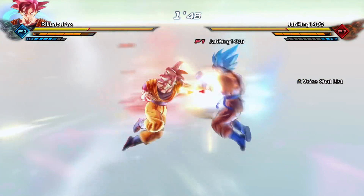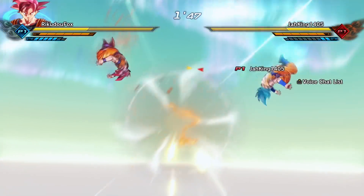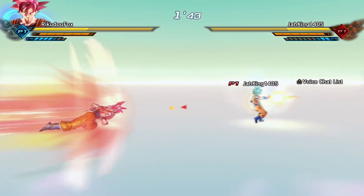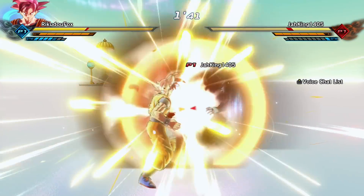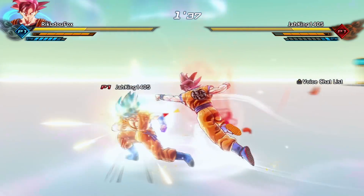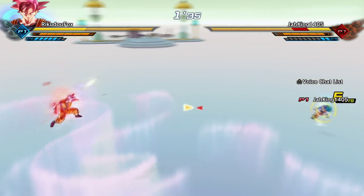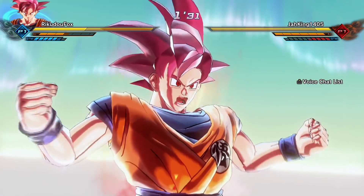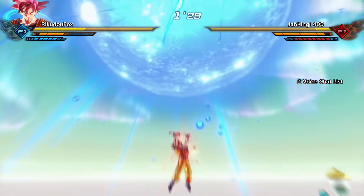Opponent was made to snap — was waiting for the back hit but it worked regardless. Positioning up high to attempt Spirit Bomb again, hoping it travels fast enough to connect this time.